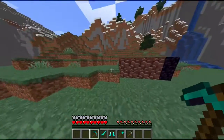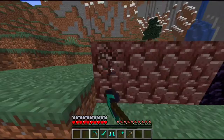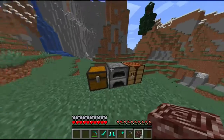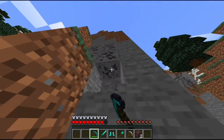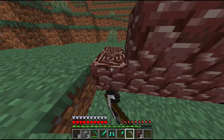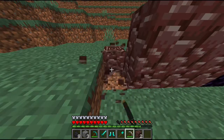They're found in these little things called ancient debris, which are over here. You mine them and you get this little thing called ancient debris. It takes considerably less time to mine than obsidian.